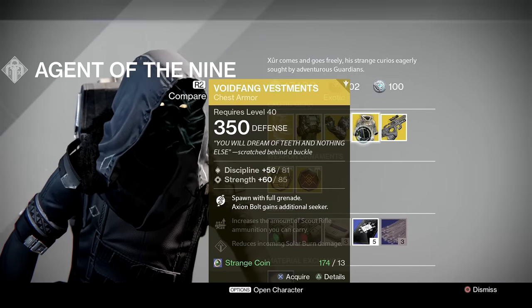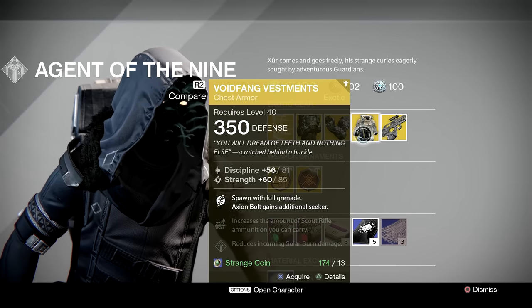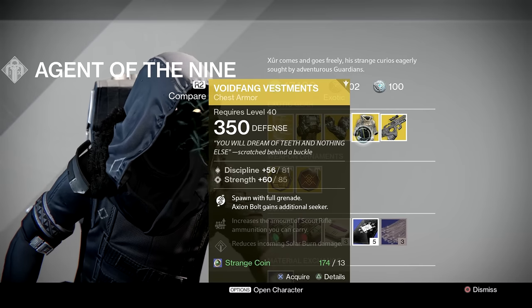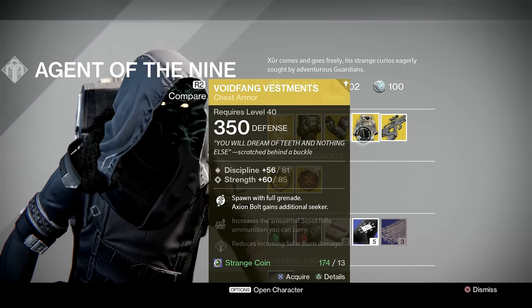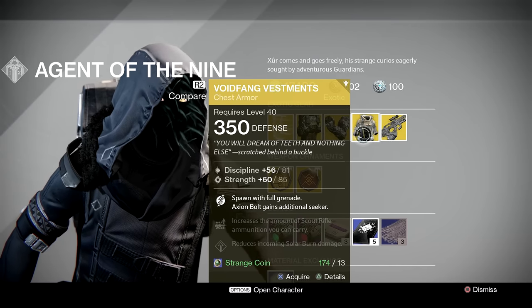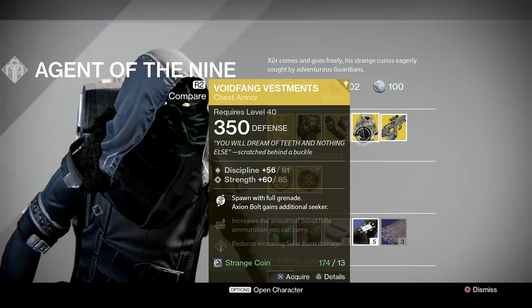Moving on, we've got Voidfang Vestments for Warlocks. This is a very good chest piece indeed. If you haven't got one of these for your Warlock and you've got plenty of strange coins to spare, I'd recommend picking this up because when you die and spawn in, you have full grenade yet again.